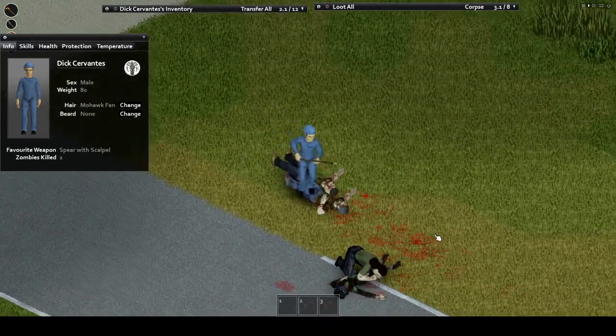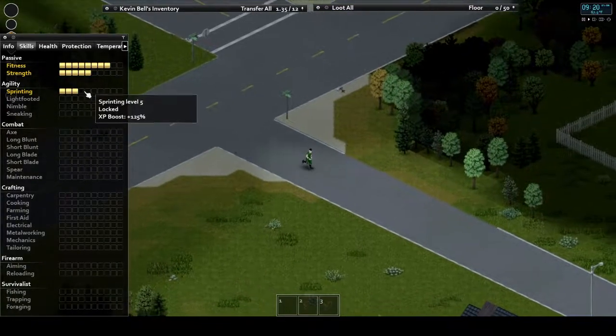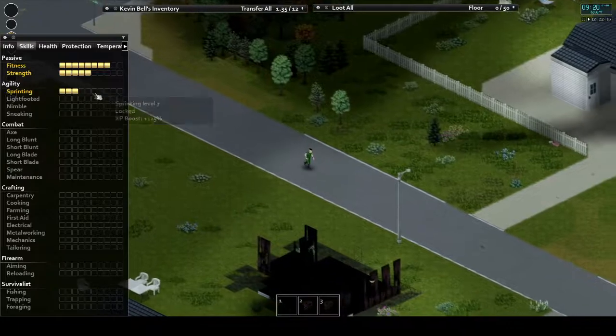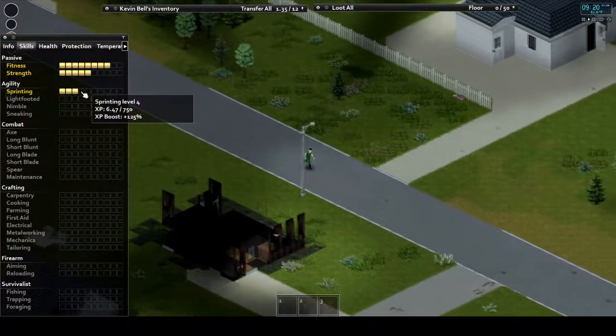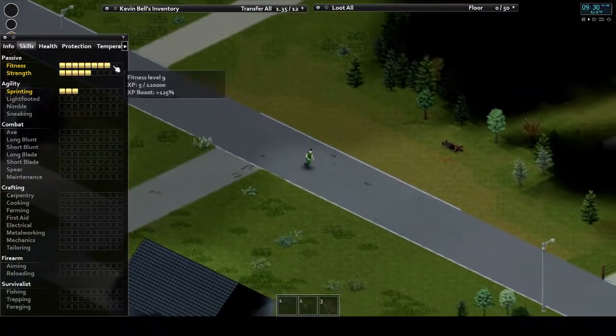Fitness instructor is very useful in terms of agility. This job provides plus two to sprinting, but it also gives you a plus three to fitness. If you don't have any negative traits that affect it, that means you'll start with a level of eight fitness, and that's pretty good for running away like the roadrunner.